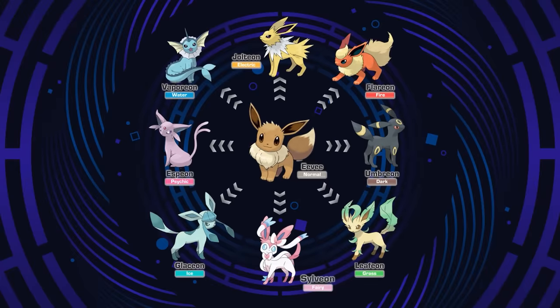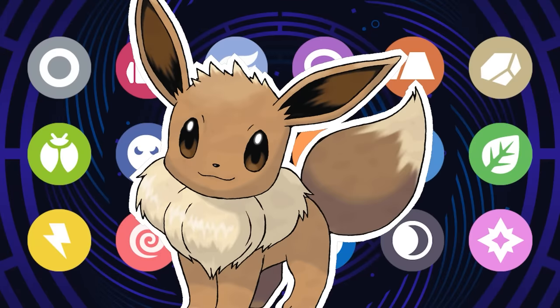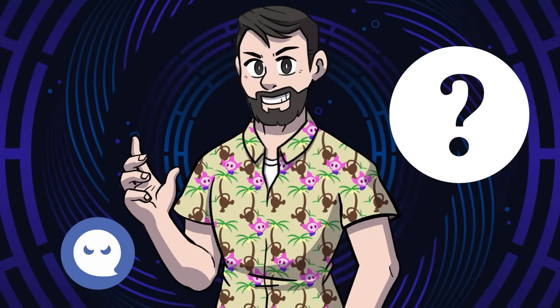Eeveelutions, the nickname for Eevee's evolutions, are arguably some of the most popular Pokemon in existence. With their single typing, people have wanted to see what an Eeveelution of every type would look like. We have even explored that here on the channel. But what if instead of getting one new Eeveelution to cover each of the remaining types, how about we make new, dual-typed Eeveelutions to fill the gaps?